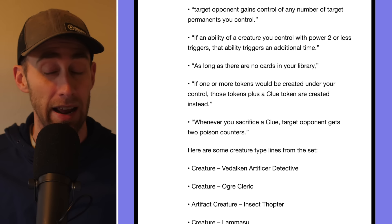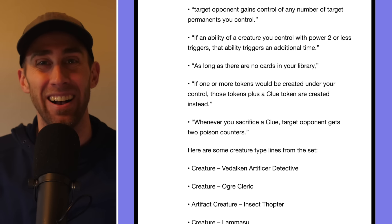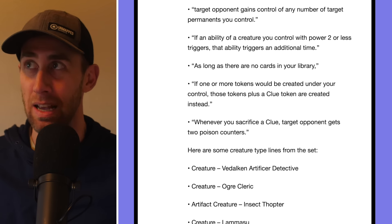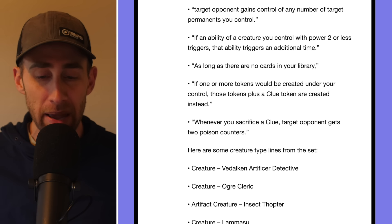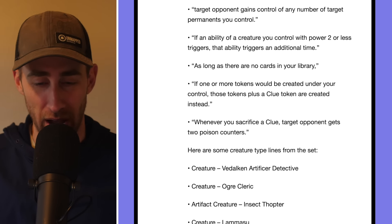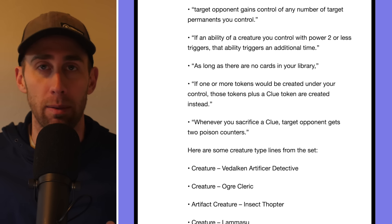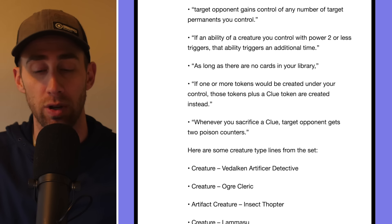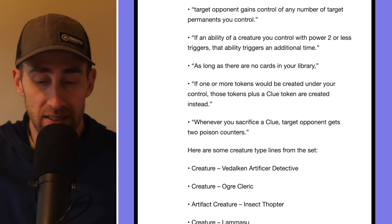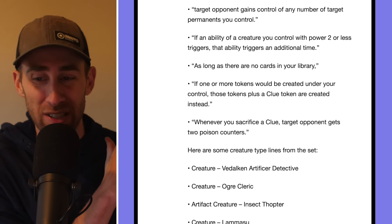'Whenever you sacrifice a clue, target opponent gets two poison counters.' I did not expect that! Technically poison is different from infect because you also have toxic, but being able to take opponents out with clue sacrifices is fantastic. We're getting more and more ways to make clues — sacrifice five clues and take out one opponent, or with proliferate effects even less. If that's on a commander, I can see a lot of players going for clue-poison tribal. What's not to love?